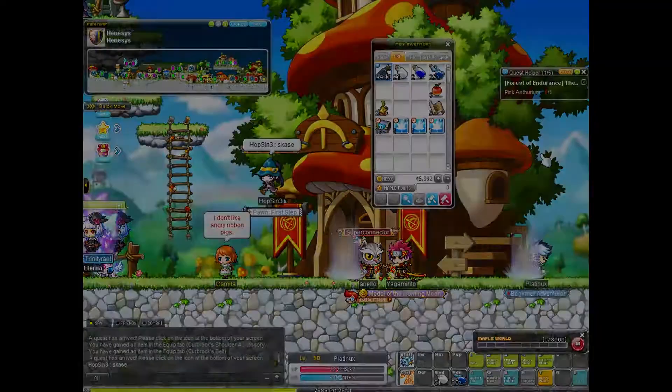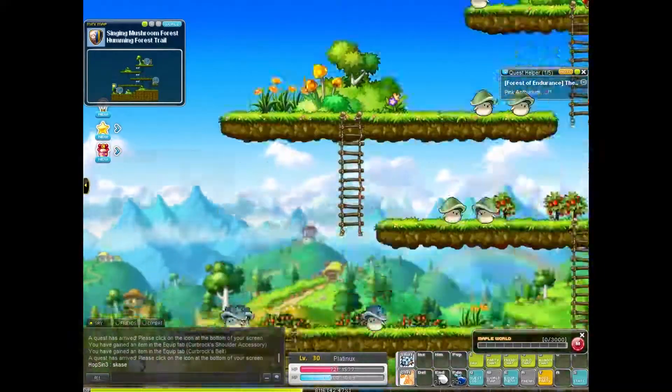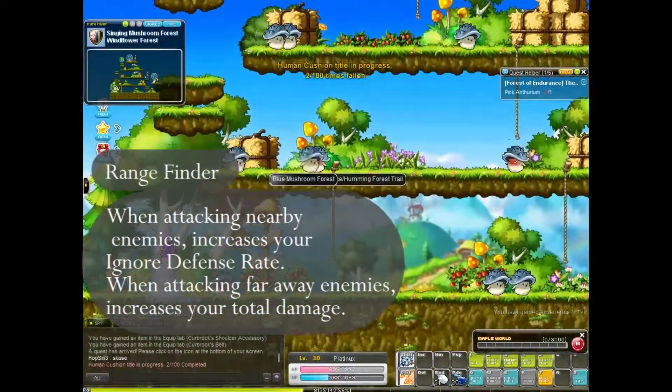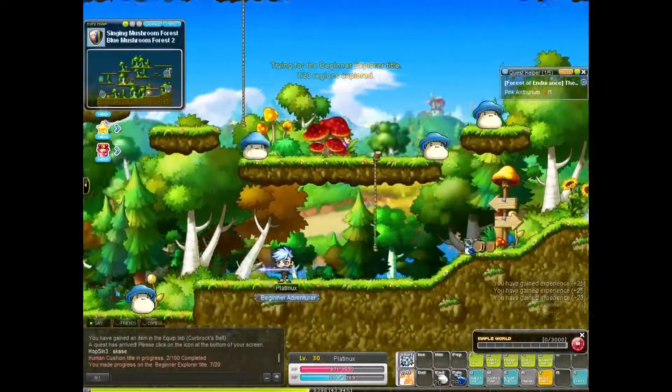But let's talk about the skills first. The very first thing that is quite cool about a Crossbowman is its Rangefinder skill. When attacking nearby enemies it increases your ignore defence rate, and when you attack enemies from far away it increases your total damage.